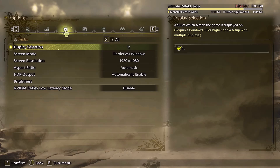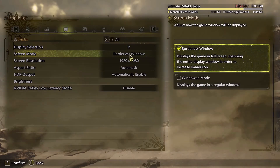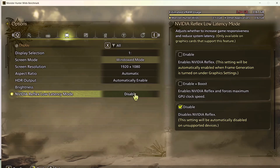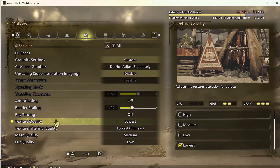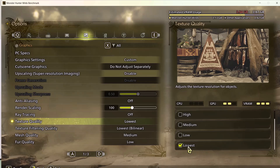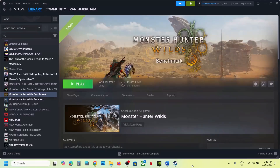Go to Display options and switch from Borderless to Window mode. If the resolution is set to 4K, lower it to 1920x1080 or even less. Disable NVIDIA Reflex Low Latency if it is enabled. Go back to Graphics options and turn off Ray Tracing. For texture quality, if it's set to High, lower it to Medium or Low, then confirm the settings and check performance.